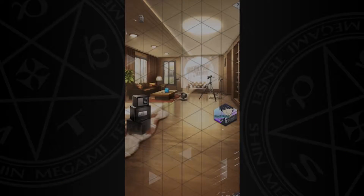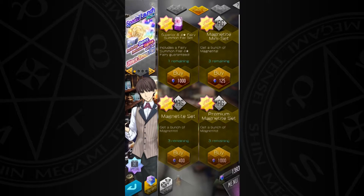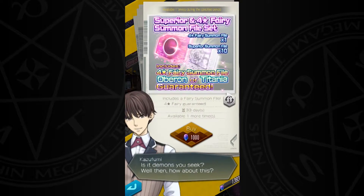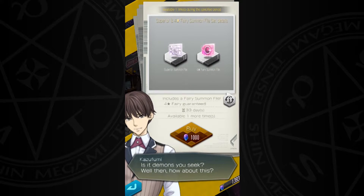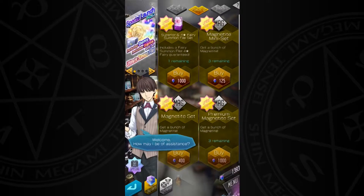Please do not buy the fairy package that is in the shop right now — I do not believe it is worth it. Even though you have a chance of getting Titania or Oberon, which are solid fairy types for the Eclipse quest, you are not guaranteed the Purple archetype for Titania. Make sure you fuse Titania; it's the most reliable way, and you can put those gems to better use.